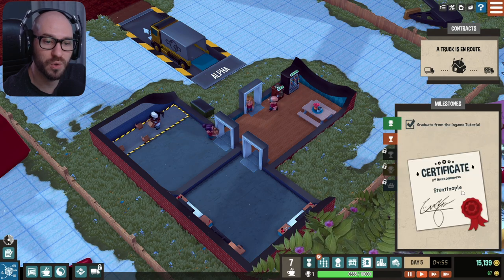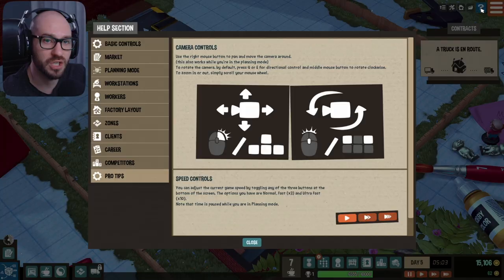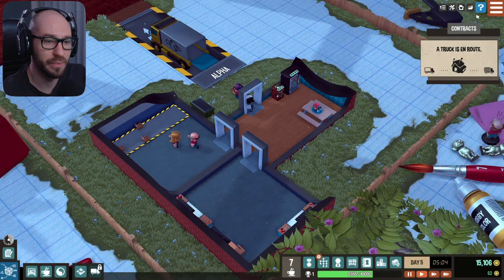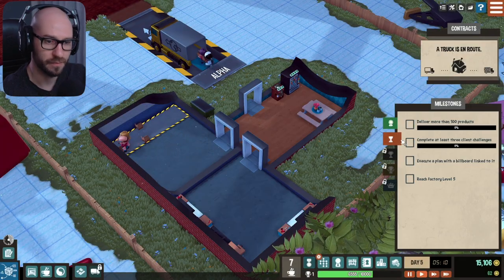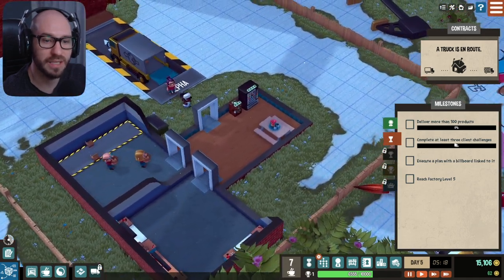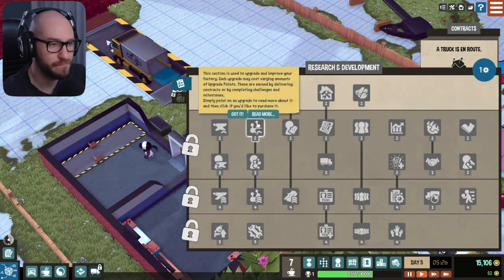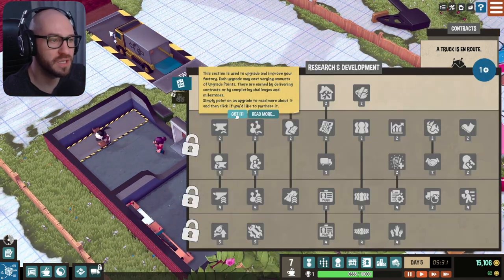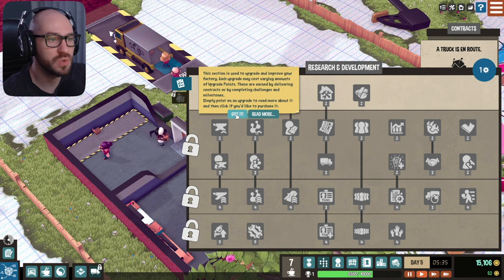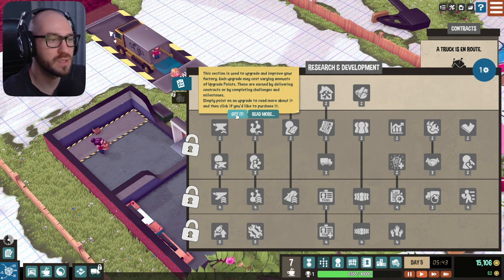Graduate from the in-game tutorial — I'm guessing we are done with the tutorial. Now if you do need some help, I just press on this and it's going to give us some in-game help, which is great. Our next missions are going to be: deliver more than 100 products and complete at least three client challenges. Interesting. Oh, we can also do research — seriously? This section is used to upgrade and improve your factory. Each upgrade may cost varying amounts of upgrade points.